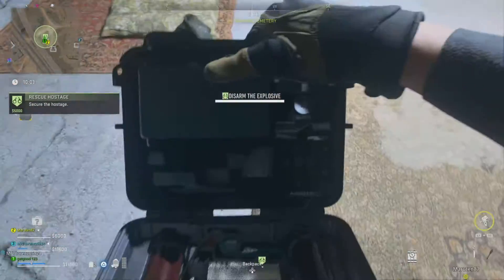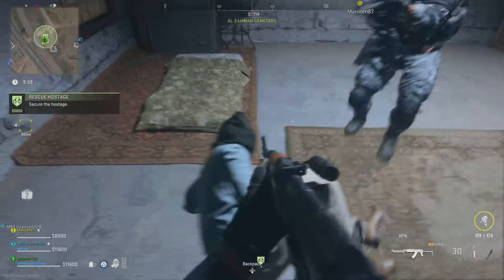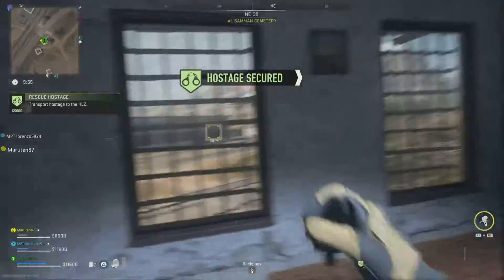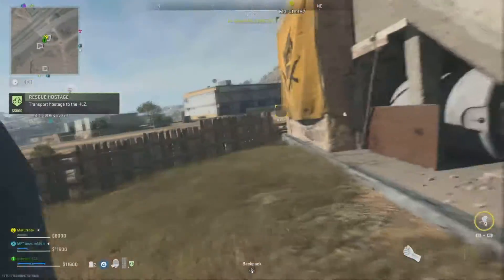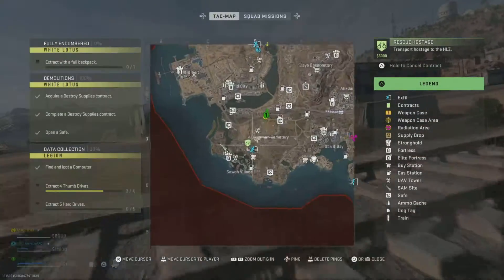You have to disarm the explosive — it takes about two seconds — then you pick up the hostage and carry him on your back. You can actually shoot your secondary weapon, like a pistol, but not a launcher, because that would be stupid.